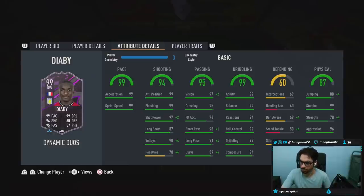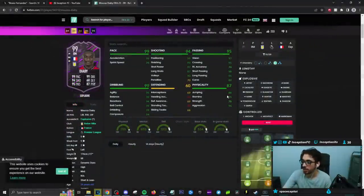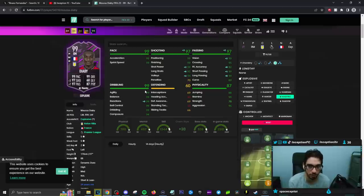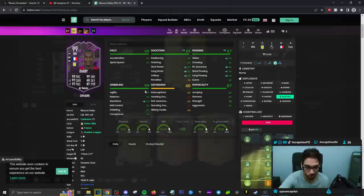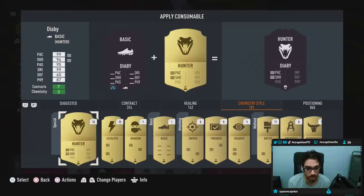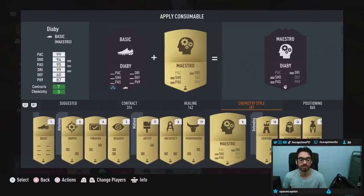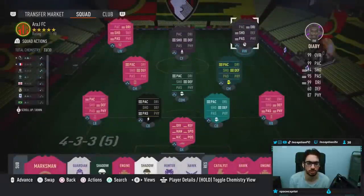So, with Diaby being really well formatted and having all the right stuff, the chemistry style we're going to provide him with is going to be a maestro, because it's a shooting boost, passing boost, as well as the dribbling boost. The fact that I can boost a card like this in the dribbling area is a really, really big deal, because his dribbling is absolutely fantastic. So the fact that you can boost shooting, dribbling, and passing is great.